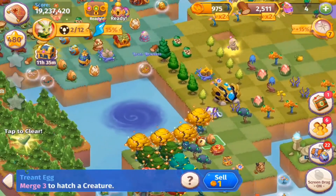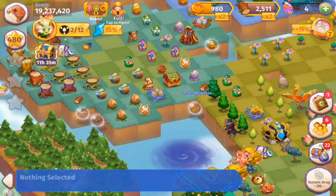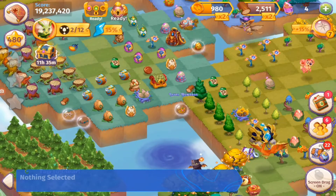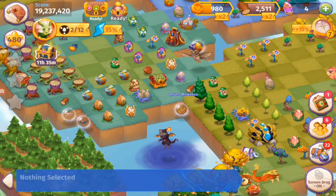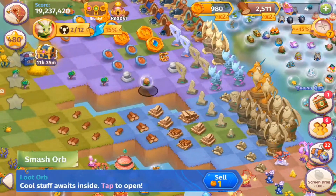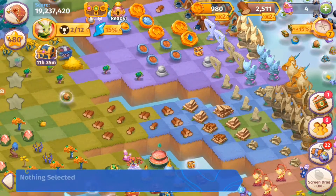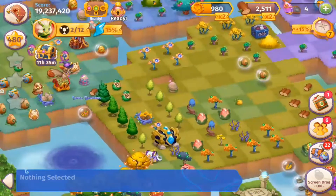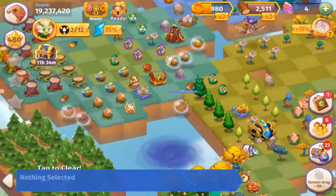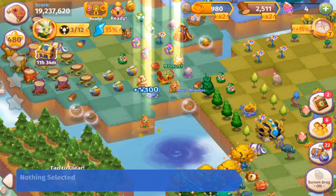Make a fire merge. What can we do? We can go for the treant. I think I have two treant bubbles. Let's check. Yes, two treants. Oops, that was the wrong egg. I want that one. I'm going to unbubble them and make a five merge. There we got those.